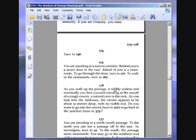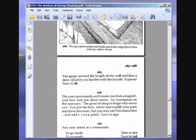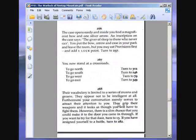You are standing in a narrow corridor. Behind you is a secret door to the east. Ahead of you is a crossroads. To walk to the crossroads, turn to 267. We're going to go to the crossroads. You now stand at a crossroads — to go north, south, west, or east. We're going to go north. 312.